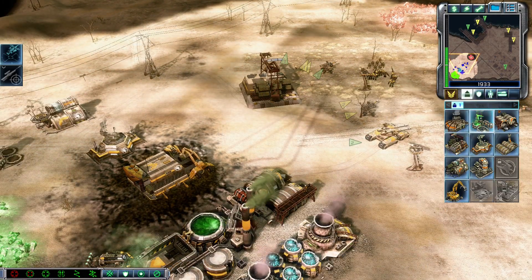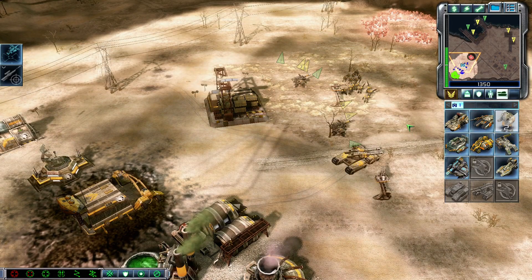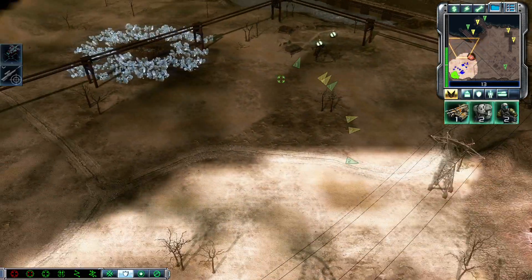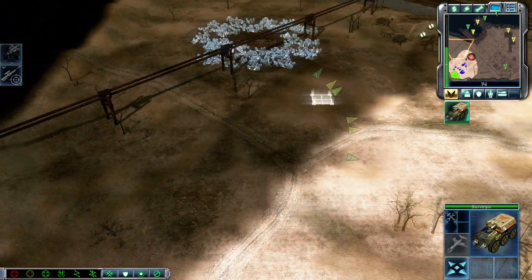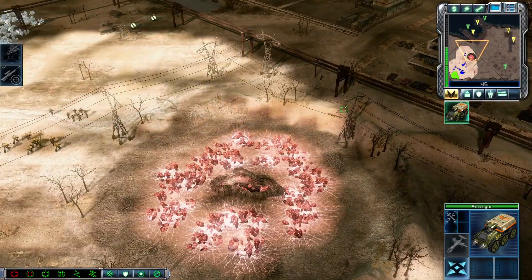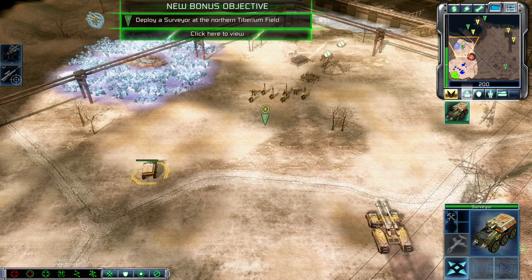Training. Building. Ready here. Unrivaled. Ready for base expansion. Insufficient funds. Surveyor. Let's check it out. We can harvest this Tiberium to boost our economy. Squad ready. Instruction complete. New bonus objective. We'll find some new land.